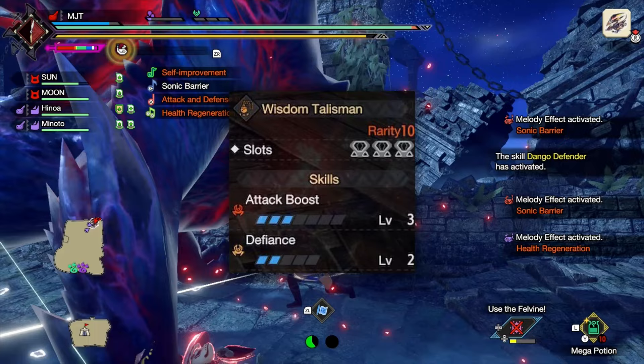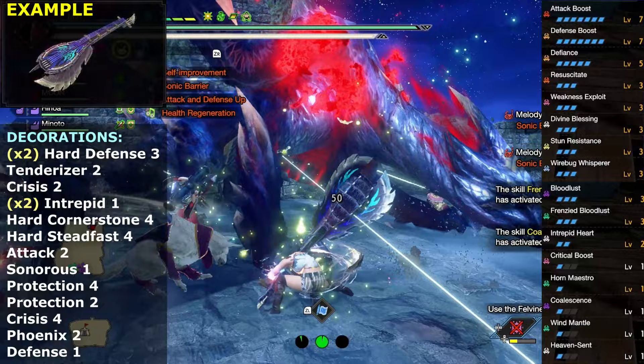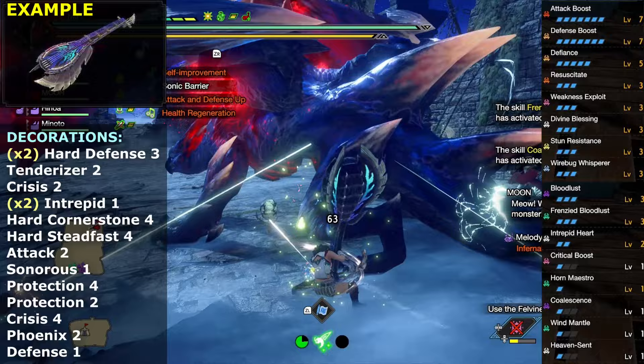But before you start adding anything, here are the skills you'll need first. We have basic defensive skills to further lower damage received alongside Sonic Barrier, Resuscitate to go along with Bloodlust to get lots of raw attack, and Coalescence as backup when Bloodlust gets resolved.